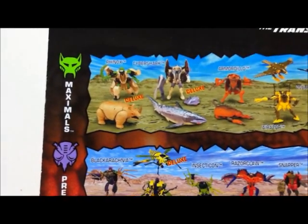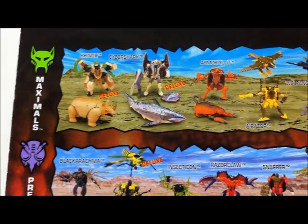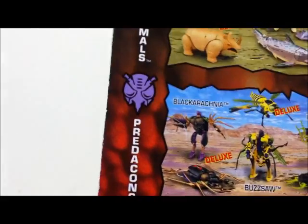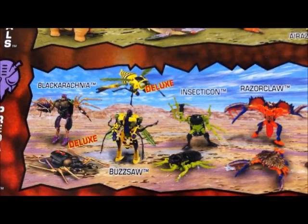You do get quite a few of the other figures listed as well. It shows you've got Rhinox and Cyber Shark, Armadillo, Wolfang, Air Razor, and Tigotron. And then on the Decepticon line, Black Arachnia, Buzzsaw, Insecticon, Razorclaw — which is this guy — Snapper, Jetstorm, and Inferno.